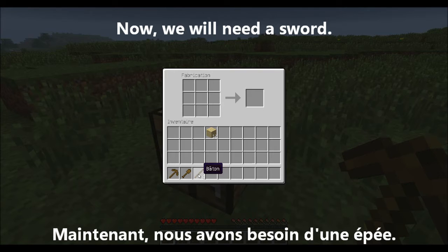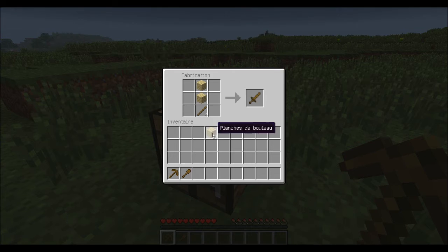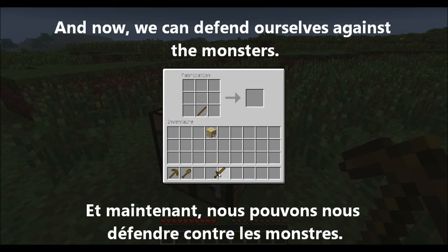Maintenant, nous avons besoin d'une épée. Pour ceci, nous avons besoin que d'un seul bâton et deux planches de bois. Et maintenant nous pouvons nous défendre contre les monstres.